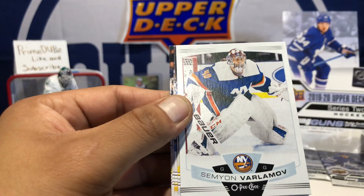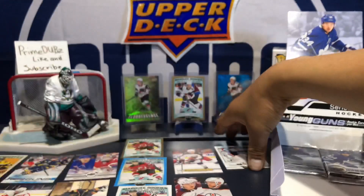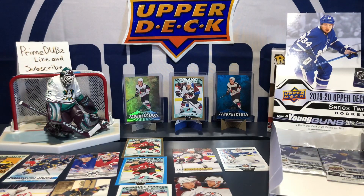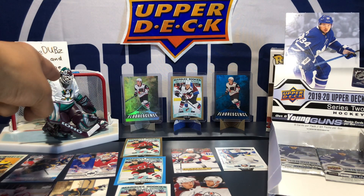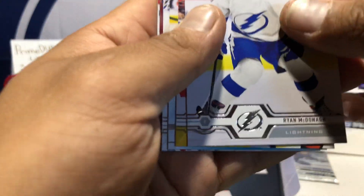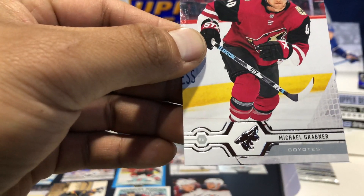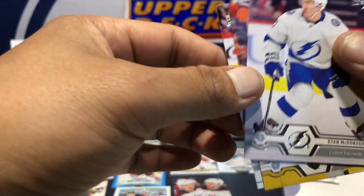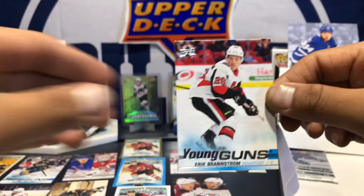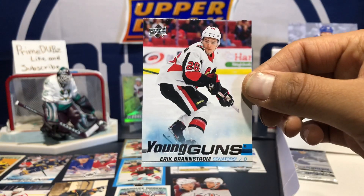One more young gun please. Marquee rookie — Semyon Varlamov, nice, pretty sick. Gold goalies are just straight up cool, man. All goalies are dope, they just look sweet in the net. John Sebastian Aho — what a player. Devan Dubnyk, Clayton Keller, Ryan McDonagh, Michael Grabner, Carl Hagelin, James Reimer, Aaron Ekblad, and the young gun is Eric Brandstrom. There you go, our sixth young gun of the box.